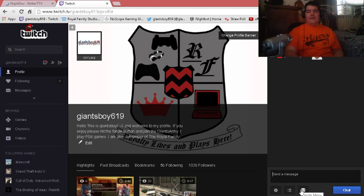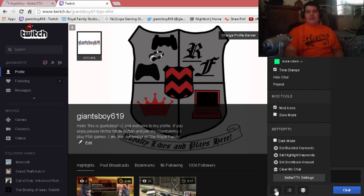This little thing right here is an emote menu, and if you go into your settings, your chat settings, there's a whole bunch more stuff. You can enable dark mode, though I don't think that affects my chat.